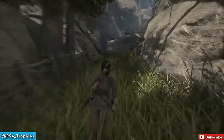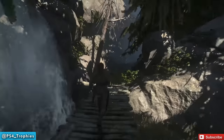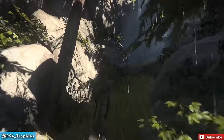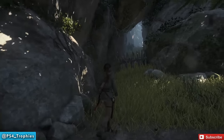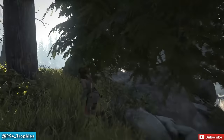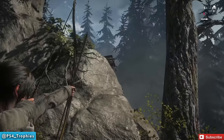This trophy is for doing a swan dive for two and a half seconds or longer. We're heading up here to the top of the mountain — not to the very top, because you're locked out of the ridgeline base camp the first time you're here; it unlocks later. If it is unlocked, just do a fast travel there. Now we need to do a swan dive.